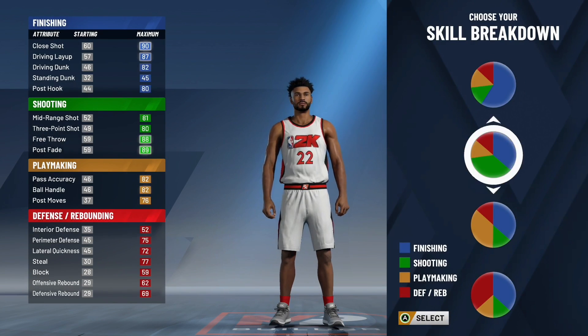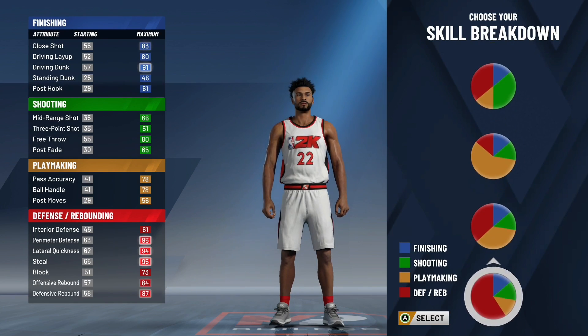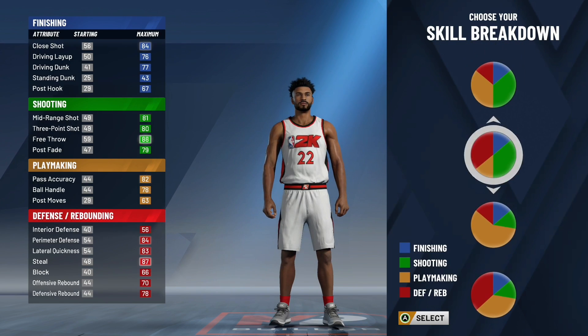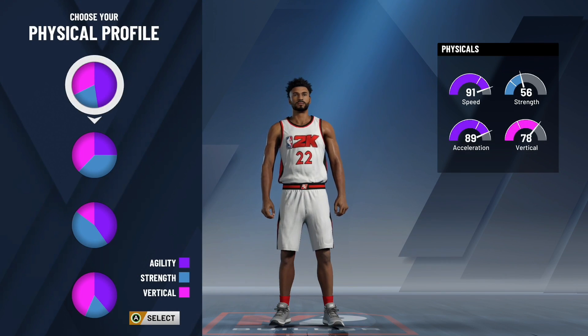When I heard this name I was thinking it was going to be similar to the two-way slashing playmaker, and I thought it would be the same pie chart — the defensive playmaking one. But it turns out it's not. It's actually the defense and shooting pie chart. So this build is going to have pretty good shooting, pretty good defense, playmaking is still going to be there, and finishing. I can see why they call it all-around two-way. It's a pretty balanced pie chart.